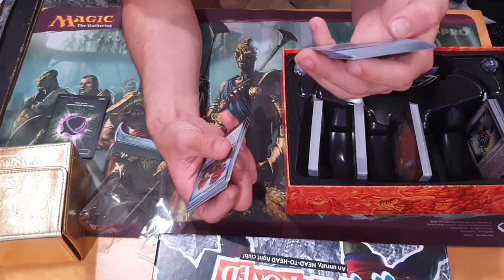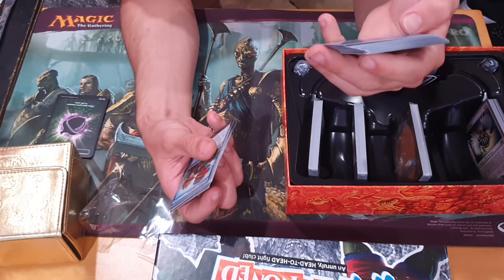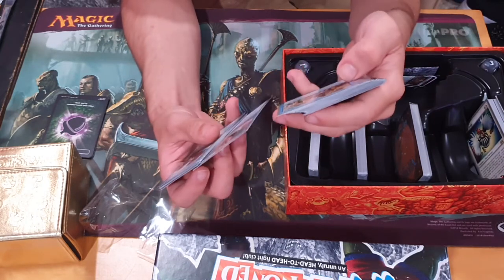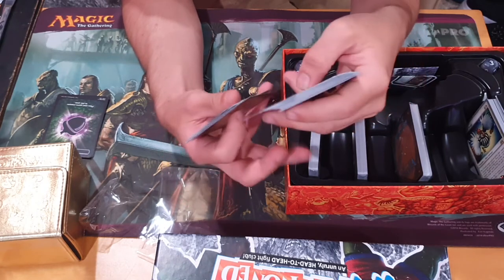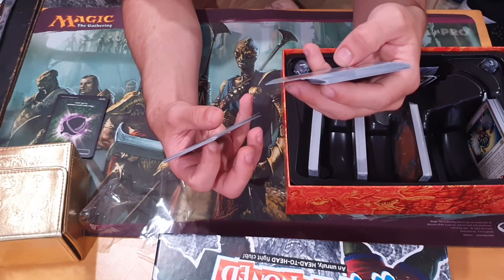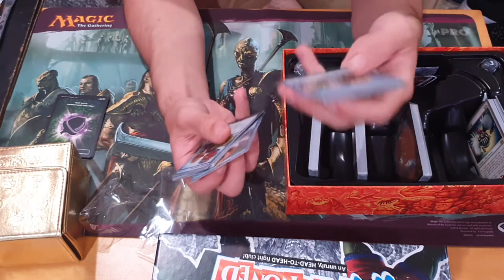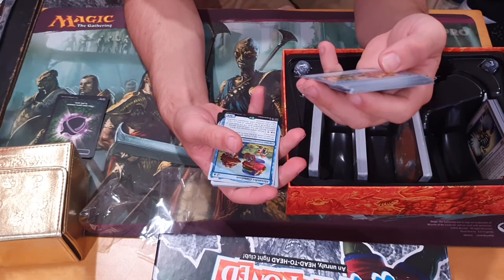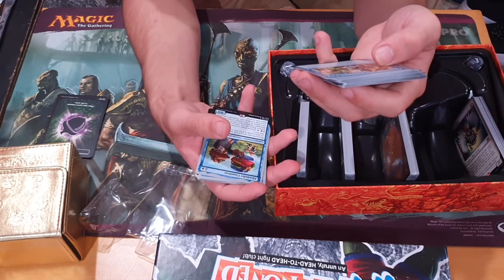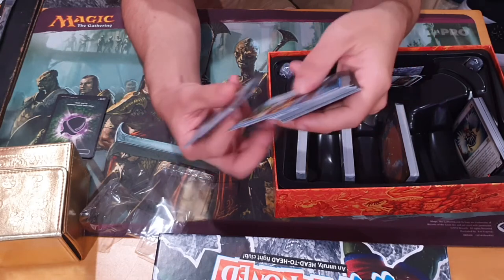At the beginning of your upkeep, sacrifice a creature unless you say its flavour text. Clayface — if Clayface is in your hand, you may sneak Clayface onto the battlefield. If an opponent catches you right away, that player may exile Clayface. I love the idea of that — just sneak it onto the field. Whenever a player casts a spell without asking your permission while casting it, count that spell. Whenever a player asks your permission to cast a spell and you refuse, count that spell and sacrifice this card. I like it.